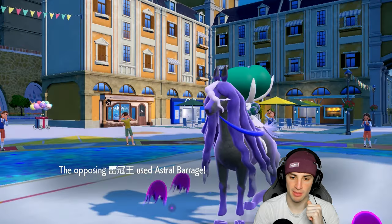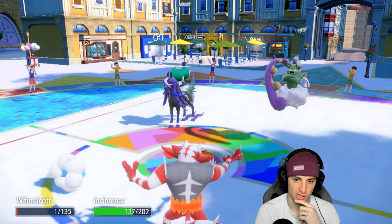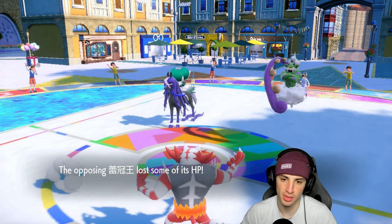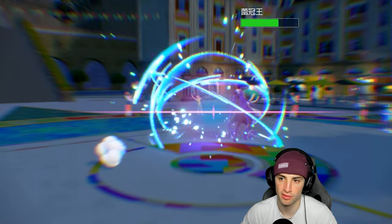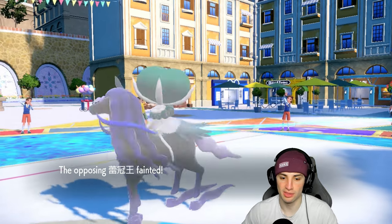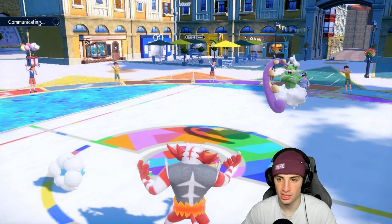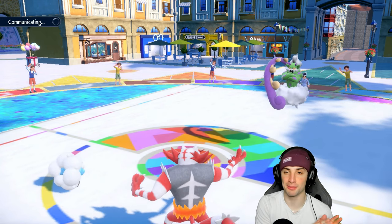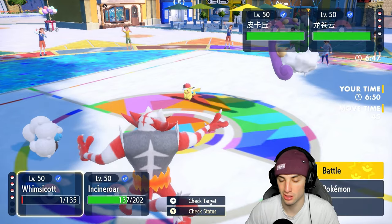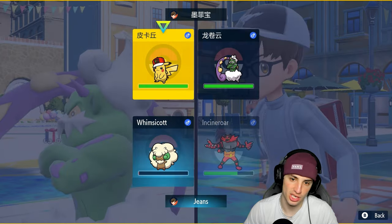I will Tailwind next turn and look to get rid of Calyrex. It'll be beautiful — the Knock Off should maybe even KO it. I should have Moon Blasted Tornadus but I don't mind doubling down on the horse — get it out of my face. Now they have Tailwind set up but I staggered it: when their Tailwind ends I'll have a turn to re-Tailwind, which is massive. Pikachu comes out — I set up Tailwind and try to get off a Parting Shot.